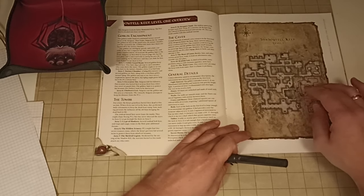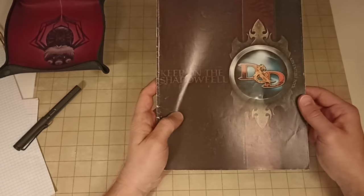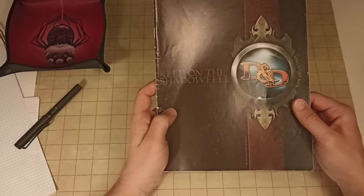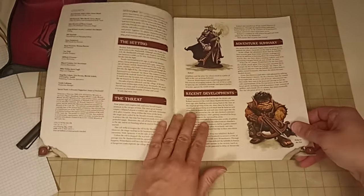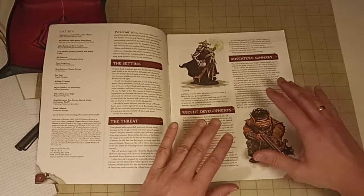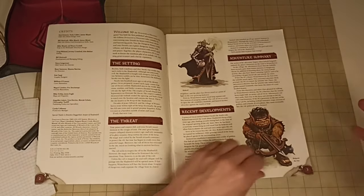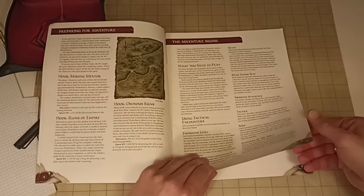So I'll play basically a one-page dungeon, which in this case is level one of Shadowfell Keep - the adventure 'Keep on the Shadowfell.' I think it was an introductory adventure for Fourth Edition that you can get for free as a PDF. It's actually not a bad adventure. In the first pages you get an outline of the setting, the threat, the major antagonist, an adventure summary, and recent developments.